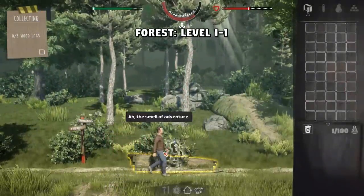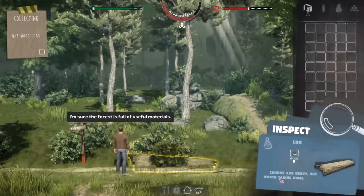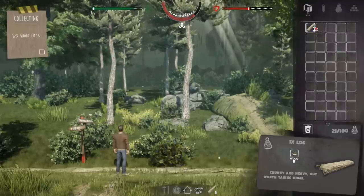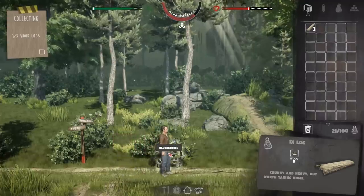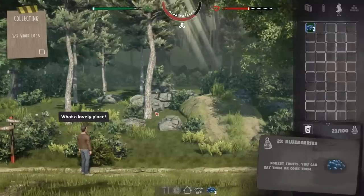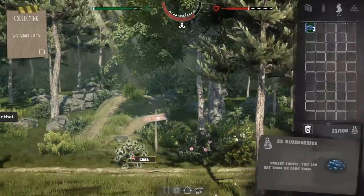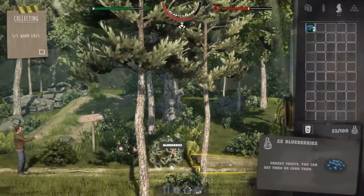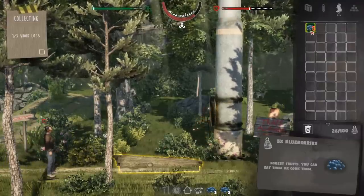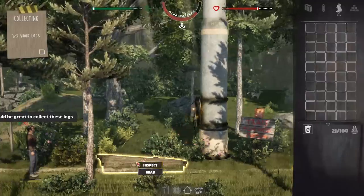We're in the level one forest right now. The smell of adventure. There's a log right here — chunky and heavy but worth taking home. We've got a massive log. I don't know how we loaded that onto our back without serious back pain, but we managed to pull it off. Let me grab some blueberries while I'm out here too — partake of the fat of the land. That's actually a pretty good boost to our hunger meter.